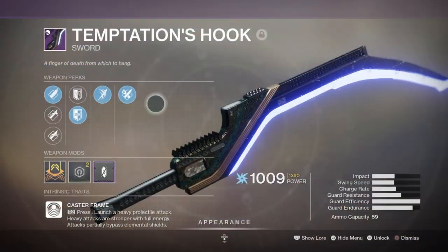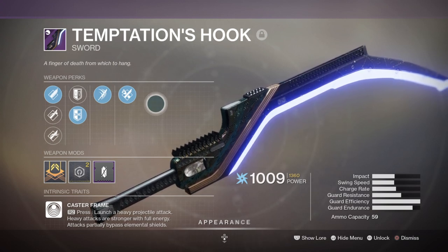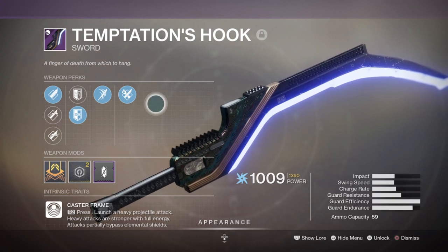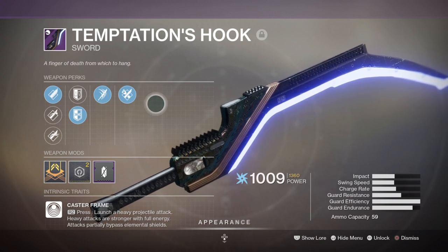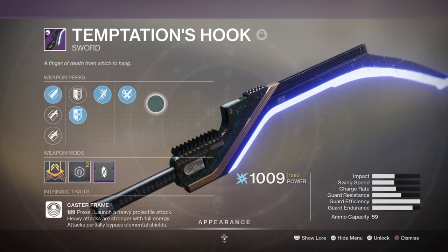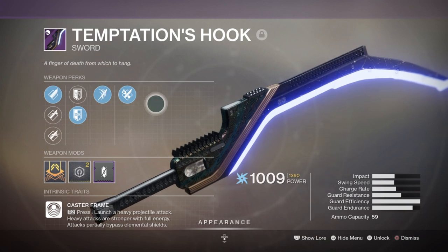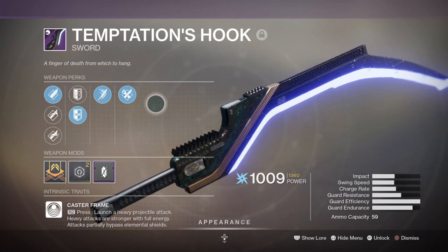For the Heavy, I've gone with the Temptations Hook Sword with Relentless Strike and Flash Counter. One of the two new sword frames introduced in-game, the Temptations Hook has a caster frame which allows the user to launch a heavy projectile towards an enemy and deal a solid amount of damage. Swords have received a large buff since last season and with the new sword frame available it allows us to do even more DPS compared to Grenade Launchers. My sword also comes with Flash Counter which lets me disorient and weaken attackers after blocking — acting the same way as having Felwinter's Helm active — giving me three methods of suppressing enemies.